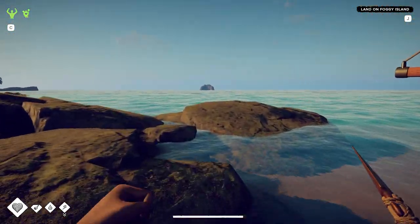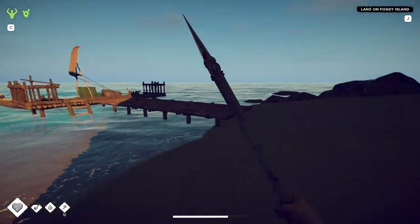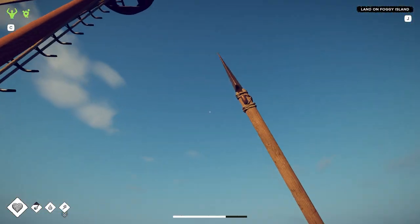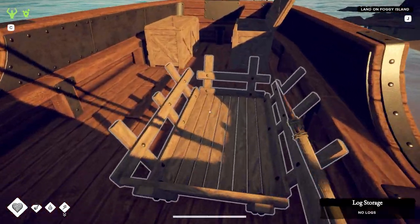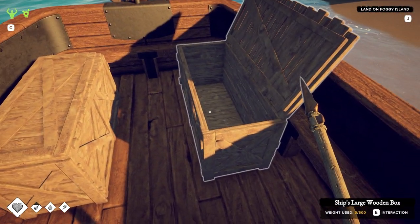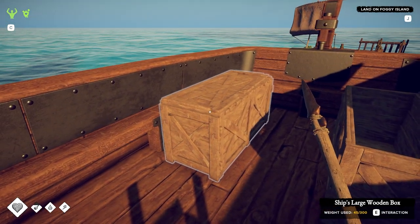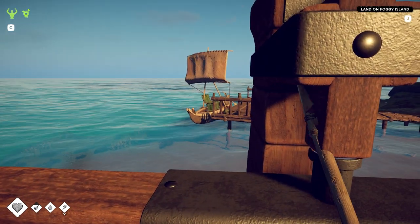It's pretty huge. That's my old boat - pretty sad little thing. This thing has all kinds of perks. It's got log storage so I can carry logs on my boat now, which I could not do with that boat. It's got two large wooden storage boxes, which gives us three times the storage that the little boat has. Plus this will keep my perishables fresh for twice as long as that boat.